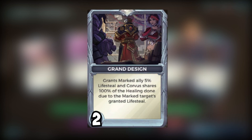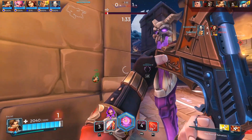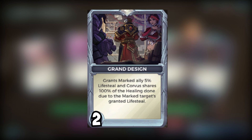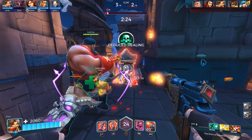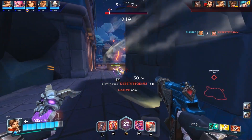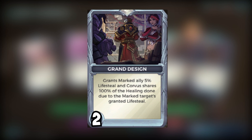The last card is Grand Design: grants the marked ally 10 life steal, and Corvus shares 100% of the healing done due to the marked target's life steal. This card is very much centered around flanks — champions like Koga who are off on their own. With Mark of Fate you give them a 10 life steal bonus, and you as the healer share 100% of that healing done. Combined with Abyssal Reconstruction, you're kind of getting two birds with one stone, boosting the amount of heals you can dish out in one ability.